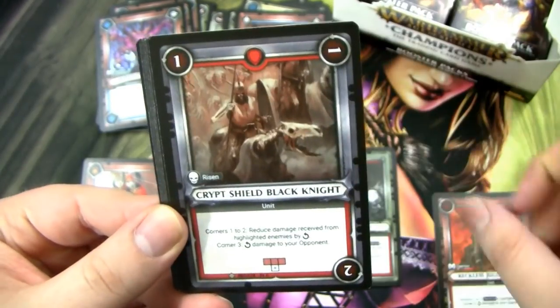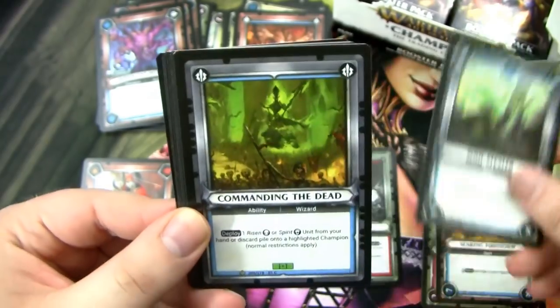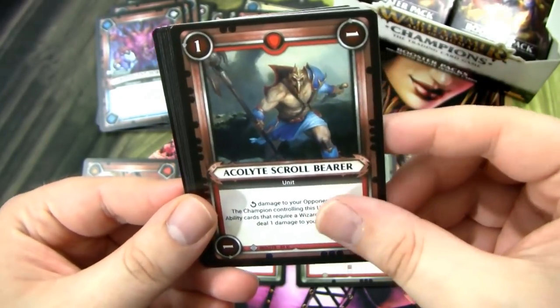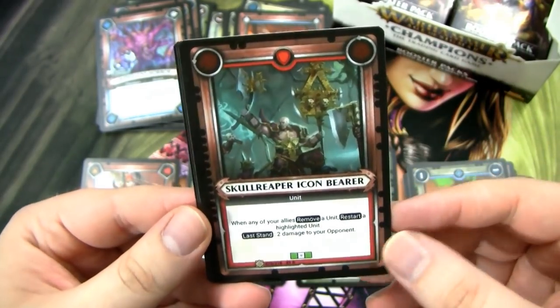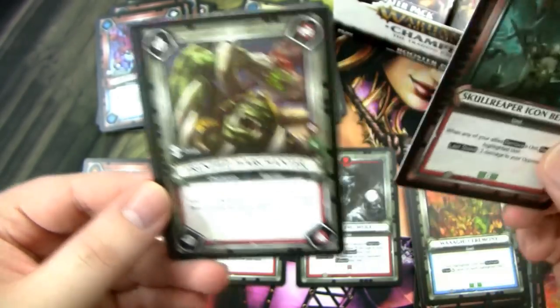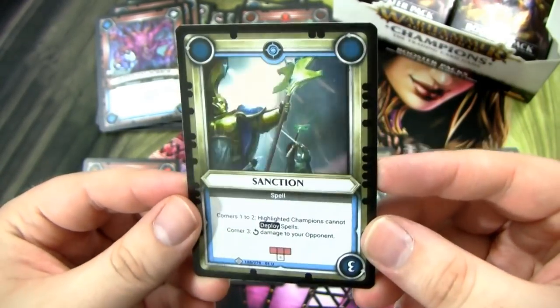Got this Reckless Juggernaut, Crypt Shield Black Knight, Longstrike Raptor. Acolyte Scroll Bearer, Volkark Acolyte, Walk Ceremony, Skull Reaper Icon Bearer. We've got a Frenzied War Chanter, Divine Blast, and a Foil Sanction — pretty sweet.